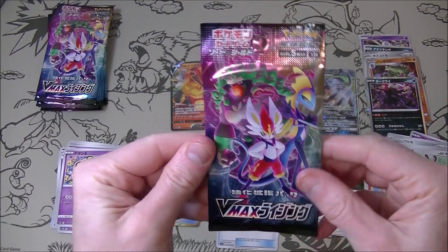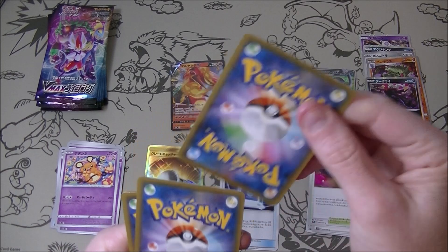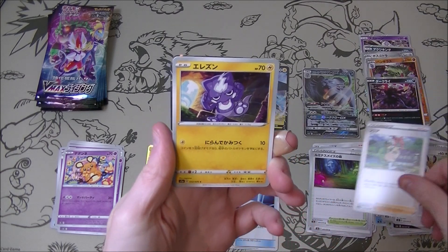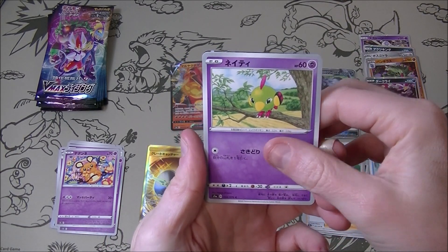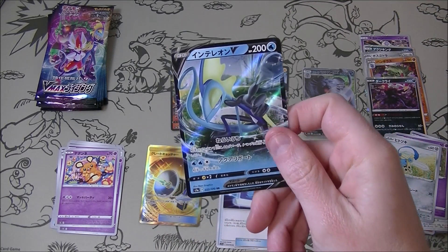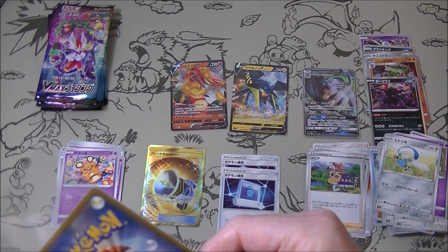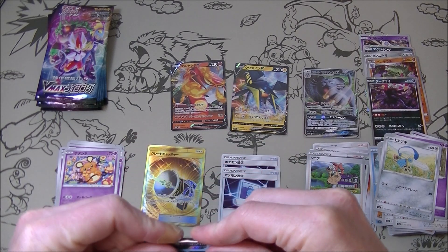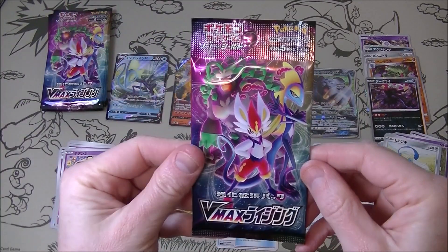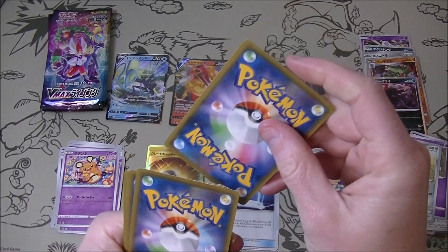VMAX Rising please. We want Inteleon out of this set. Sonia - hello Sonia. There's something in this one. If it's Inteleon we have just killed what we were looking for. Let's go - this is ridiculous. I mean it's not the same set at all - I wonder if somebody dropped that box or something, because both the hits we got are not in great condition. But the Vicavolt especially is very noticeably damaged which is extremely annoying.